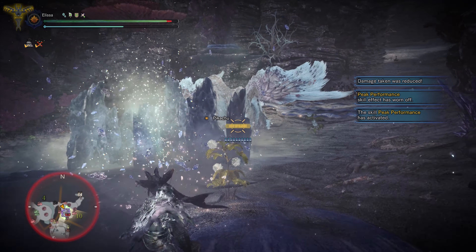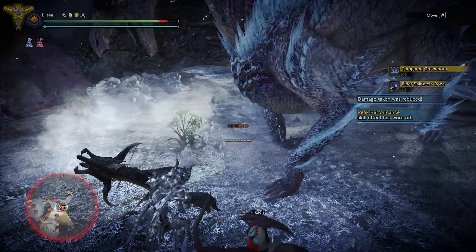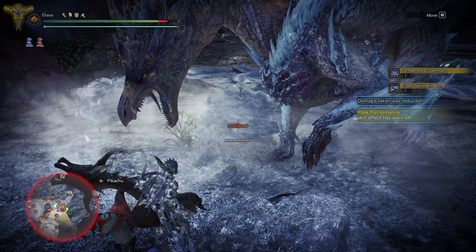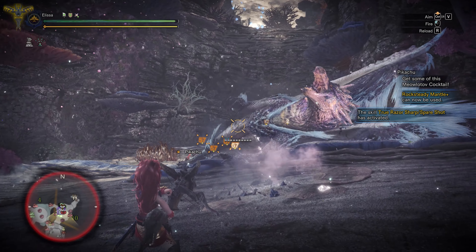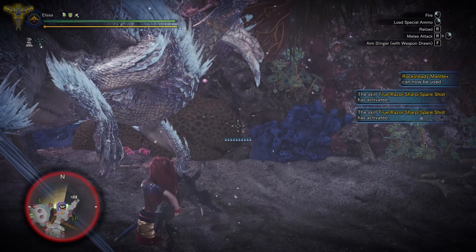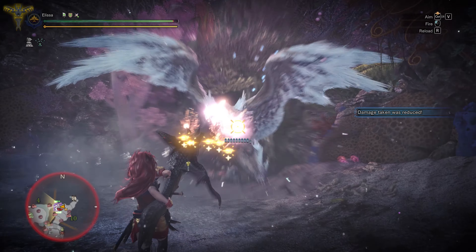Another thing to take note of is that Valcana has one attack that is unblockable, and would leave you vulnerable to its other attacks because you would be recovering from its ice blight animation. So when using Spread 3, do not stand too close to it, and if you see the attack animation starting to happen, remember to roll away immediately. Also, we are not sure if Arc Tempered Valcana will be roaring a lot, so watch out for that as well.